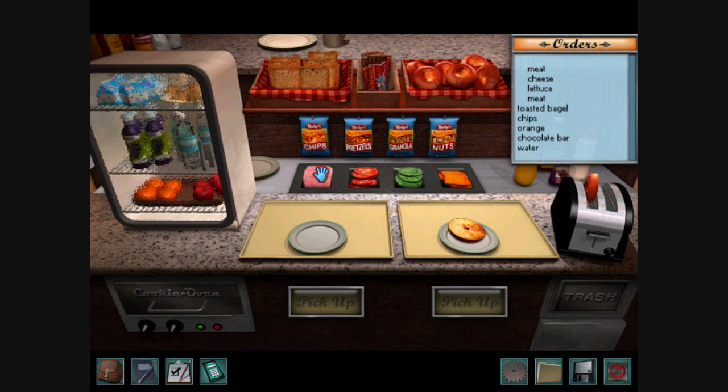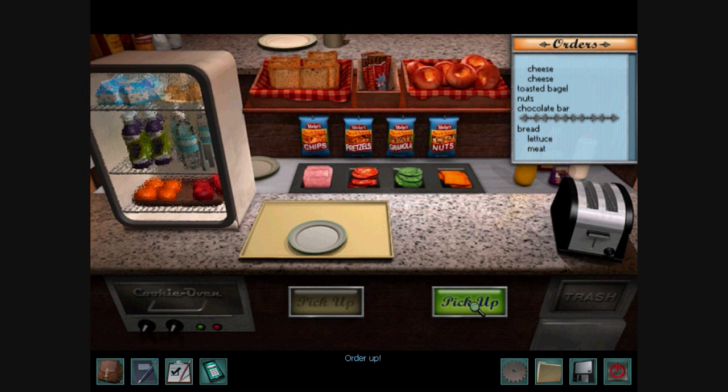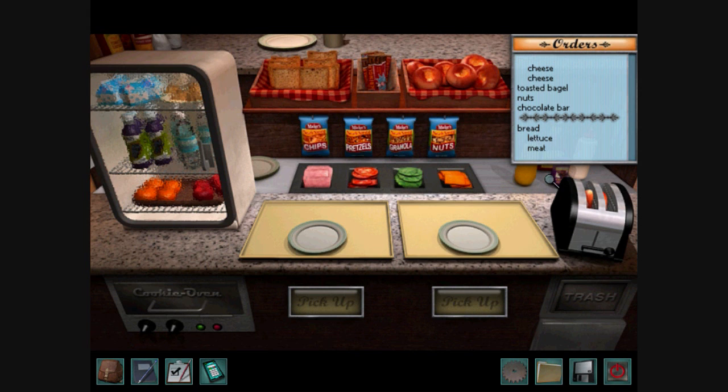So toasted bagel with meat, cheese, lettuce, meat. Orange chips, chocolate bar, and water. Order up! If you have toasted bagel or toasted bread, what you have to do is put them in the toaster — not the toaster oven, just the toaster. It's not an oven. Food's ready!